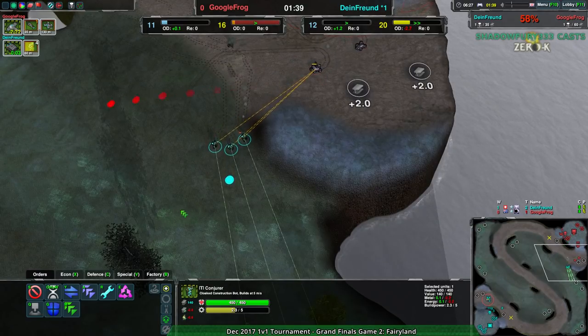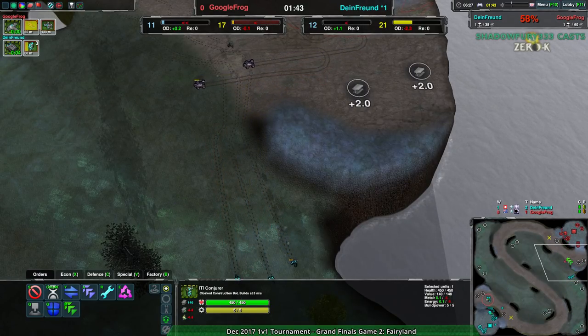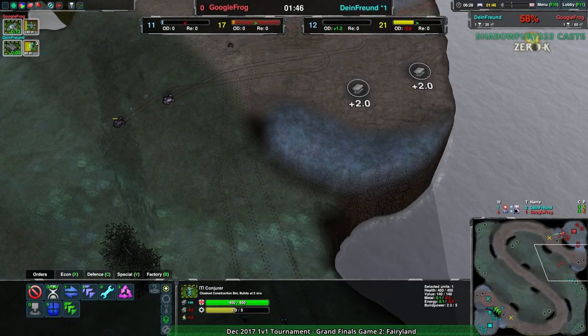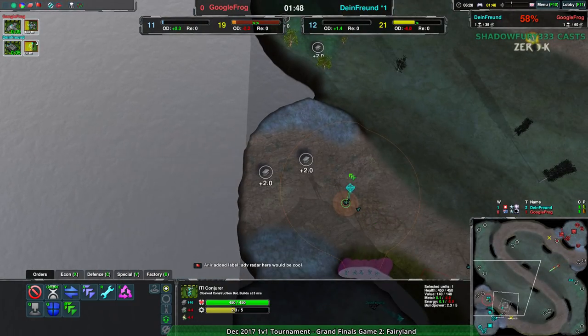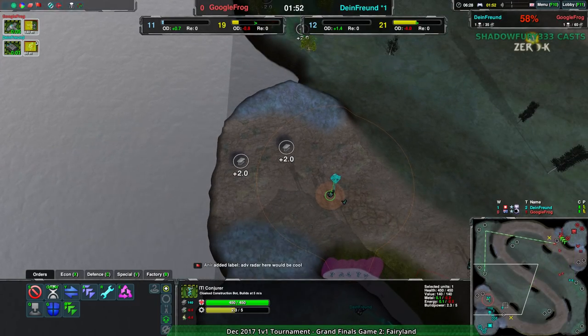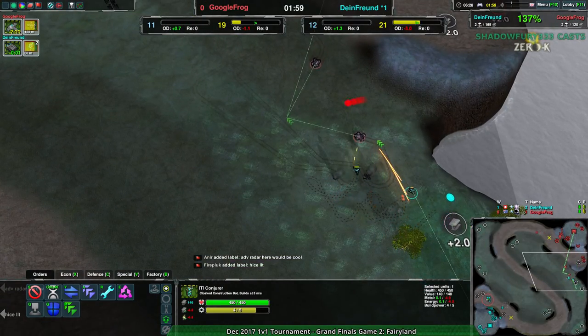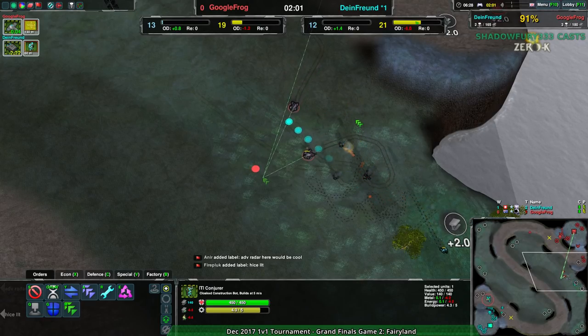So Google Frog might be in a bit of a tight spot because of that. But at the same time, they're doing okay right now. They're still doing fine as far as playing goes. Dimefriend is again going for that same Stardust position we saw before. The Stardust in that position is still not a bad spot.